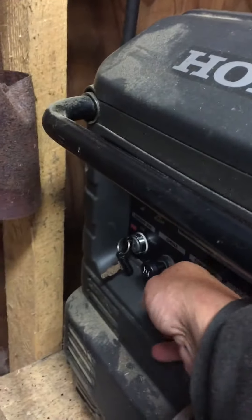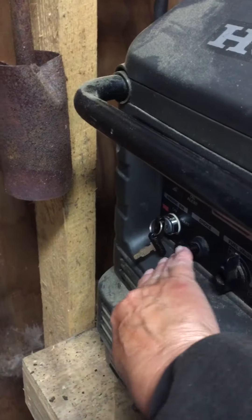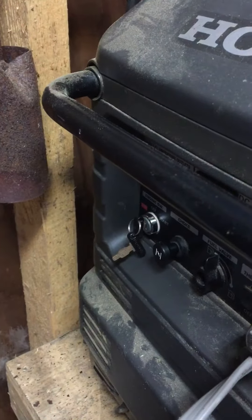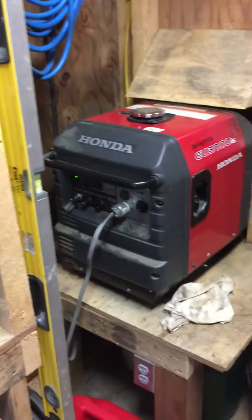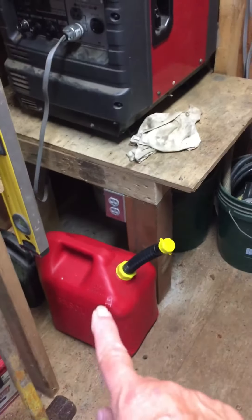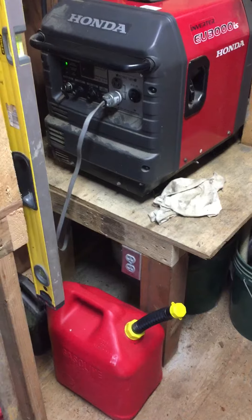You're going to pull this out, turn the key, and push this back in immediately. Do not leave the choke out — make sure you push it in immediately. The fuel cans you can find in the Utility Shed.